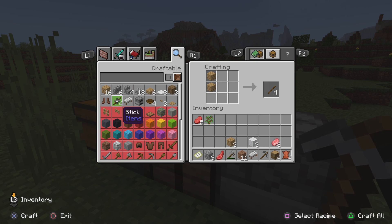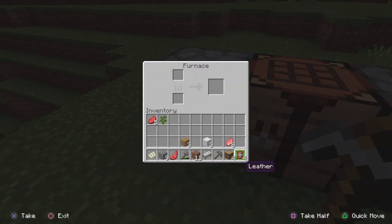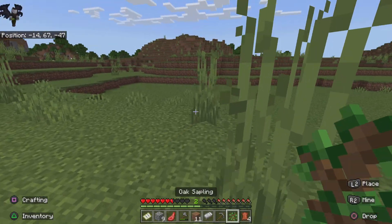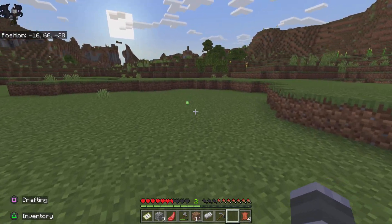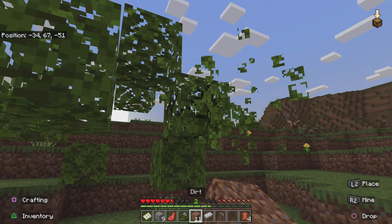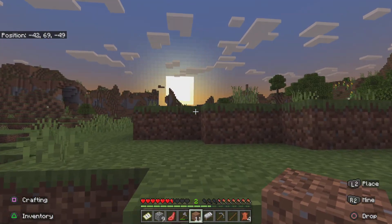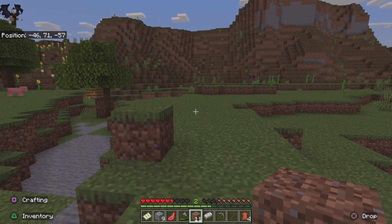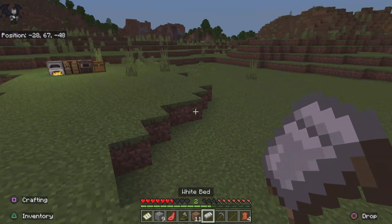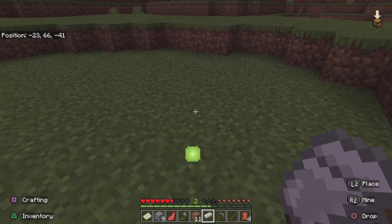What do we want? What am I trying to do here? I do have an oak tree — perfect. Nighttime, where all the scary happens. Looking for us? We already have a bed. Here we go — why can't I pick this up? Mojang, fix this.